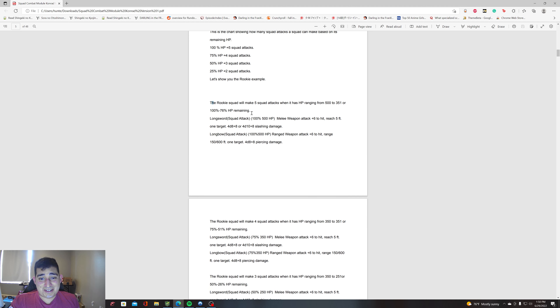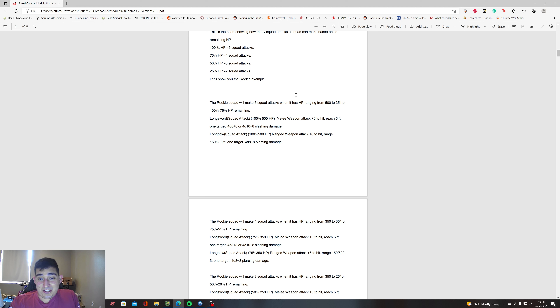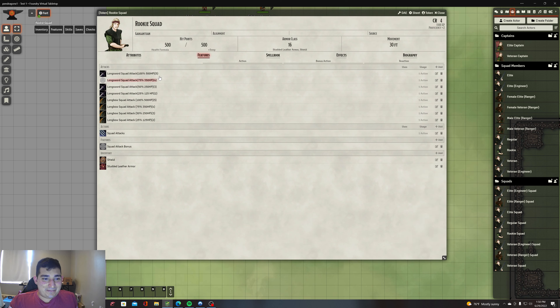At 100% down to 76%, you make five squad attacks. At 75% down to 51%, you make four squad attacks because you're above 50%. At 50% down to 26%, you make three squad attacks. At 25% down to 0%, you make two squad attacks. You just have to program your NPC stat block to look like this — it tells you the HP range and the corresponding number of squad attacks.